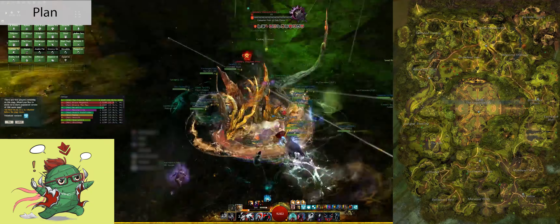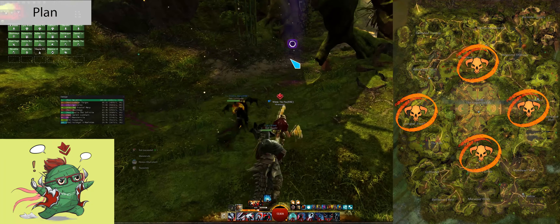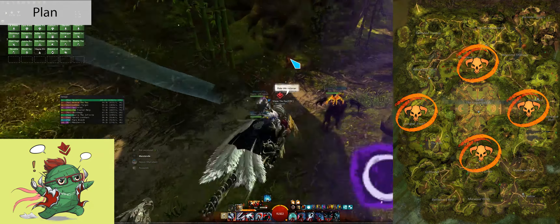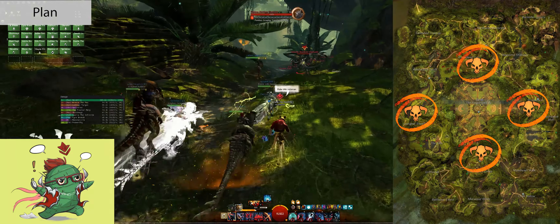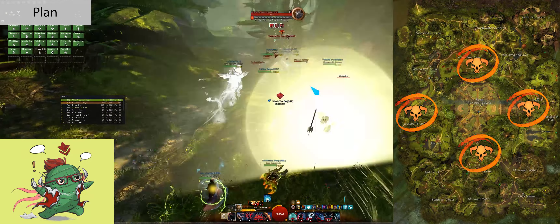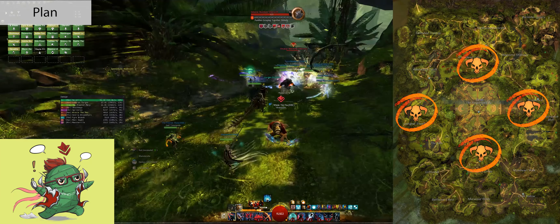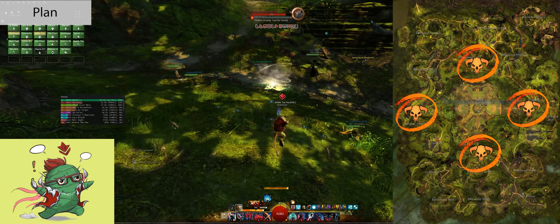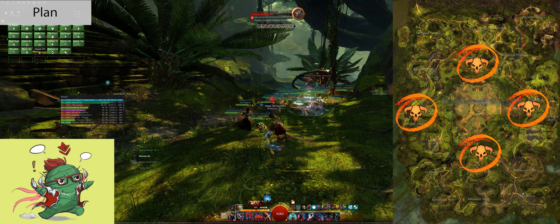My second priority for this train is the Veteran Vine Tooth Primes that spawn. They spawn at every cardinal point and have a very low cooldown of about 9.5 minutes. These are independent of the Pylon events and the meta, so they will occur no matter what. You finish one, come back 9.5 minutes later — during the meta, before the meta, whatever — and it will be there.